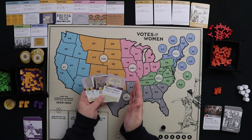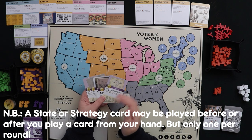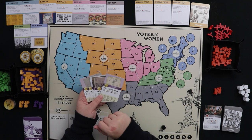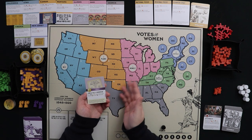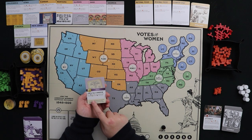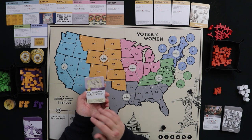You must play one card from your hand each round, and may also play one state or strategy card per round before or after. Each card has four ways it can be used. The first is playing it for the event — you read the text and follow the instructions. Events might let you place campaigners, receive buttons, or place cubes throughout the United States with geographic limitations. Some events require a die roll to succeed.